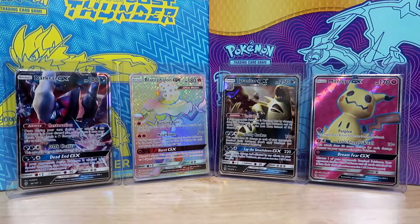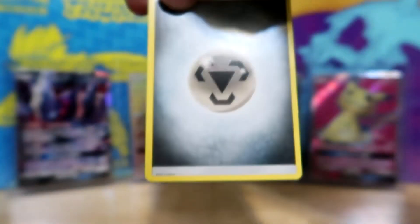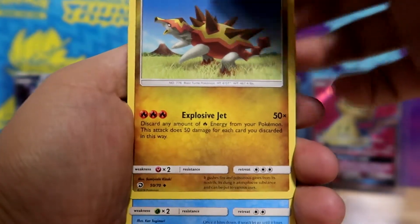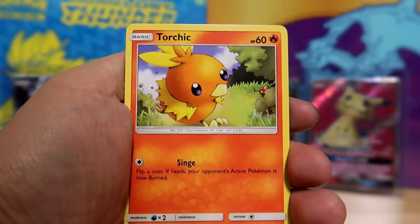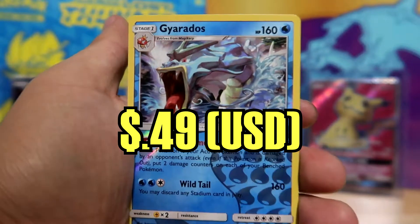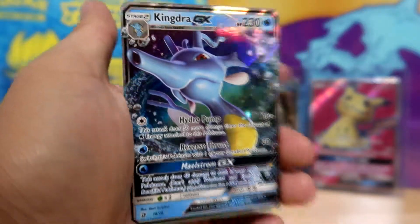Alright, we got two more packs — I gotta pull something decent. Three to the front. We have a Steel Energy. Let's see what we got. We got a Turtonator — I don't know how that's a Dragon if you're a Turtle, but okay. A Croconaw, Flygon, Kangaskhan, Litten, a Horsea who's really mad and spitting ink in the ocean, a Torchic, another Wooper. We have a Reverse Holographic Gyarados. And for the Rare slot — nice. I already have a bunch of these, but I'll still take it — a Kingdra GX.